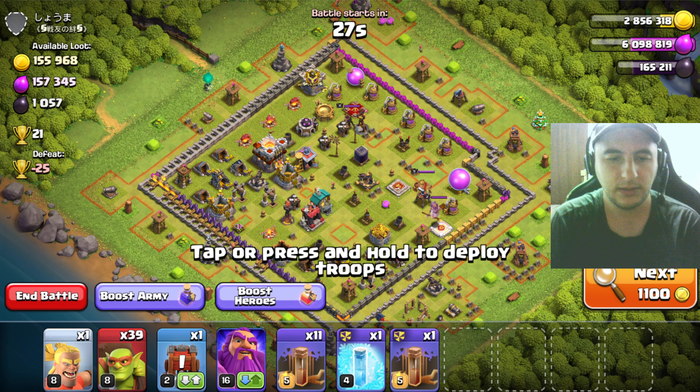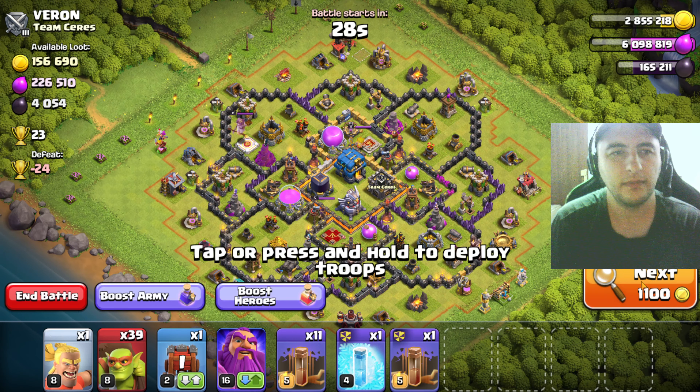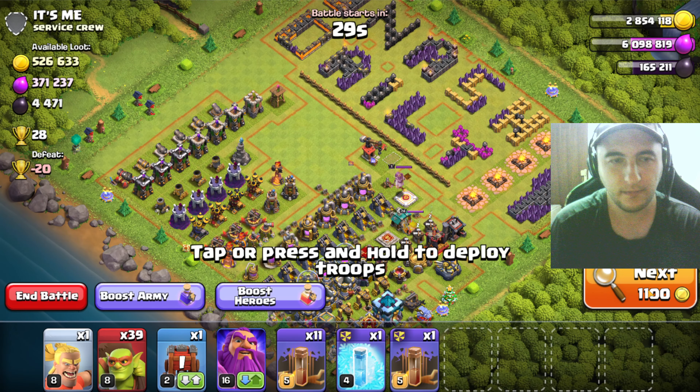Dark elixir wasn't the best but okay, keep on going. Storages are not empty - pretty solid. Let's get some dark elixir. Look at that. They activated Town Hall - that's fine. Hit it. Don't have a lot of goblins but that's fine. Can't use them much. There's one goblin. Yeah expo - come on, that crazy range. What a range.